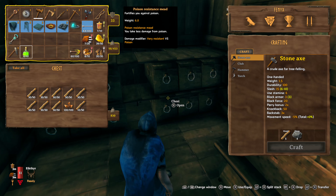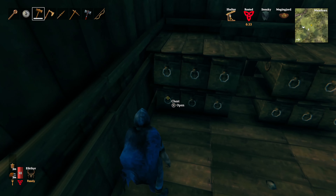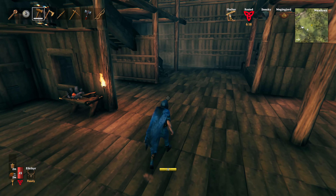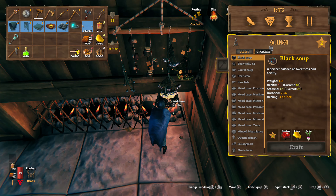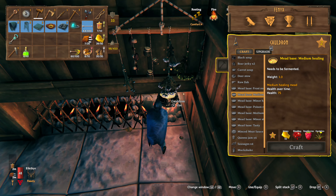Remember all those saplings I had? Or seedlings or whatever they're called? We've got so much wood. We've got a little bit of stone as well — more than enough wood. Like, we can burn fires forever. I also did a little bit of an upgrade to the kitchen. So I replaced the floor with stone because then we can place the campfires indoors. I placed a spice rack because I wanted to see what it unlocked in the cauldron. We've got black soup. I think we've got deer stew.